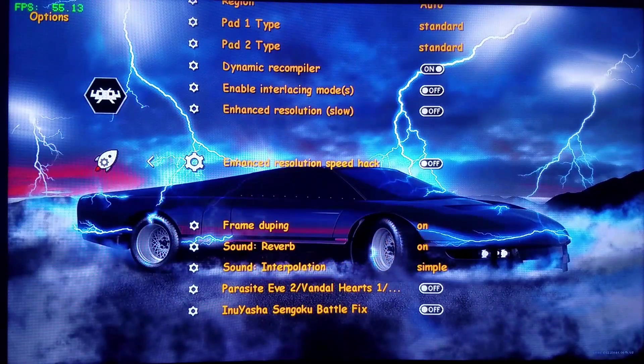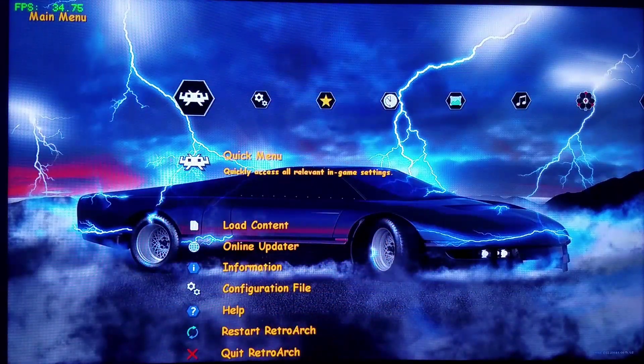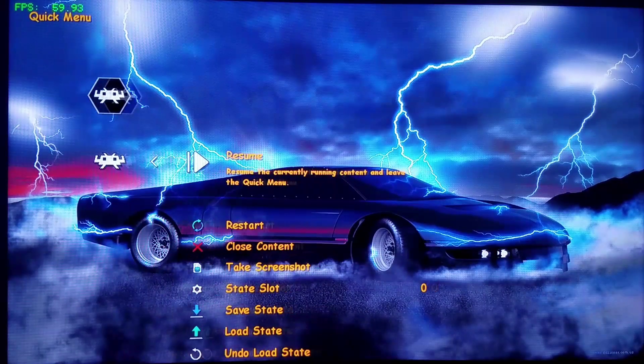We're going into retro settings, core options, click menu options. We're going to find the enhanced resolution option and toggle both of these on, then go back to see what the frame rate does as a performance test.